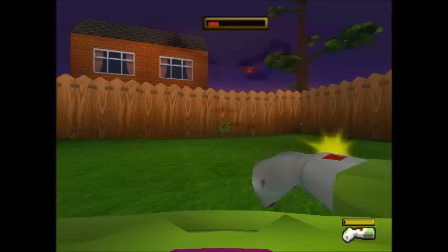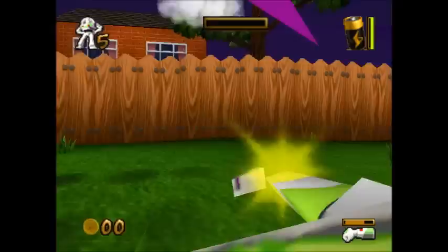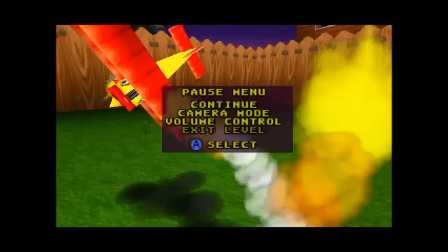Then you're going to want to stand right here. Aim in, look up, and hopefully you hit him. I do miss quite often. After you hit him, the game auto-saves and you exit the level.